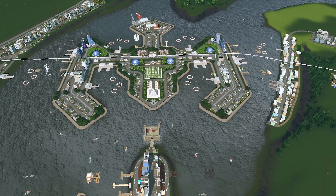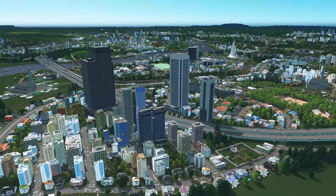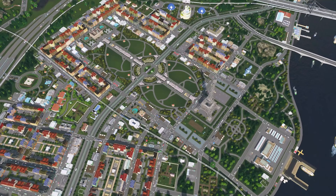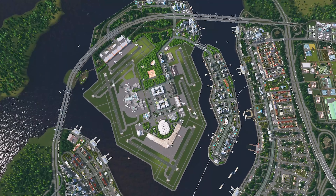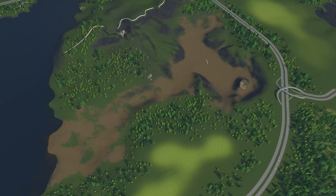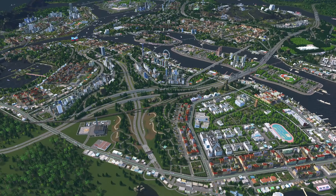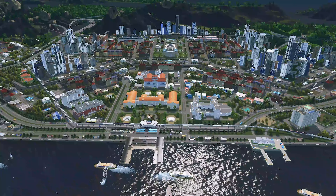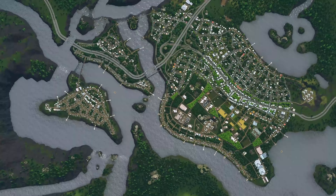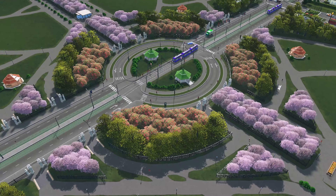Greetings fellow mayors! It has been an amazing three seasons published here on YouTube, and today we will begin a new series. Season 1, the Organic Road Layout series, was a 100% vanilla city with absolutely no mods. Then Season 2 was the Fisher Enclave City, which utilized visual mods and unlimited ground resources. We completed both cities with at least 100,000 population and maintained at least 90% traffic flow. Season 3 was when I participated in the Green Suburb PDXCon 2021.